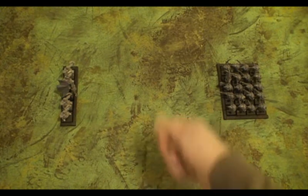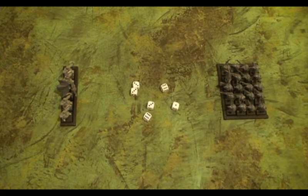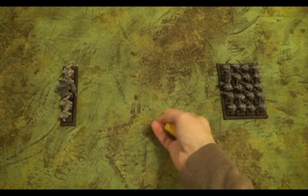Casting the spell will be the High Elf Mage, level four, targeting this unit of Clanrats. We will throw six dice at it, and it goes off with irresistible force. In its small version, this now causes D6 strength four hits.